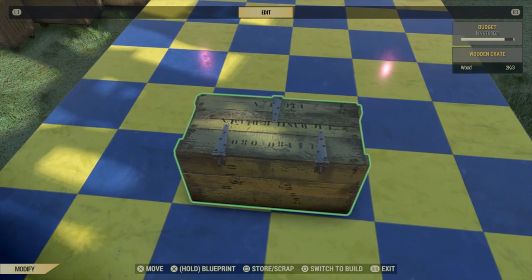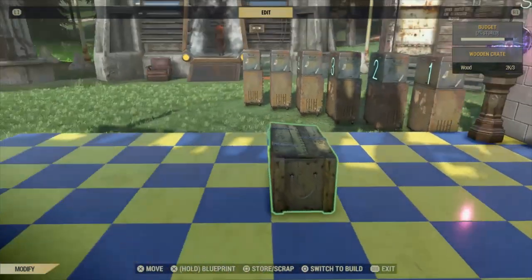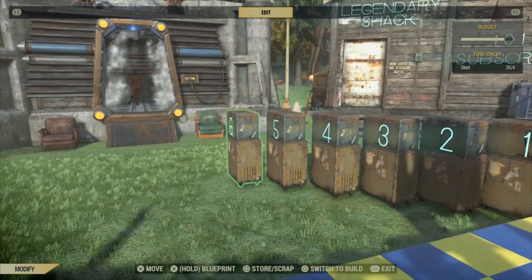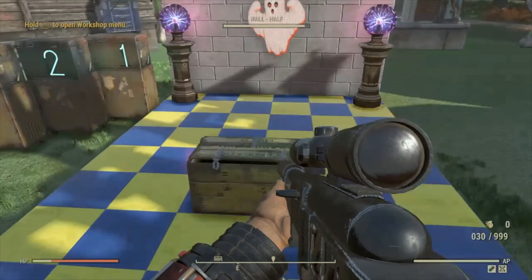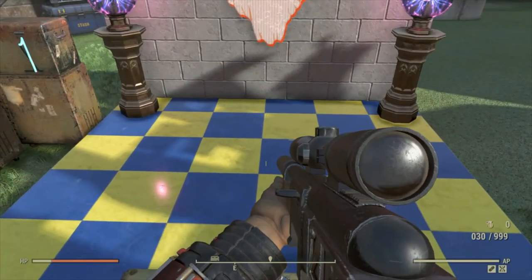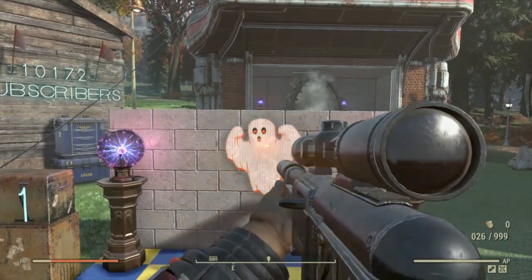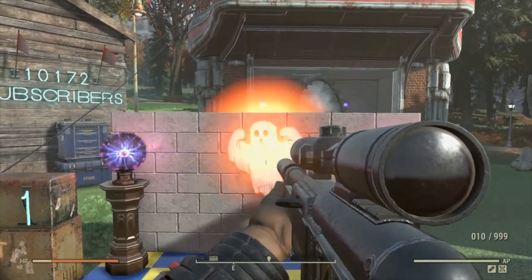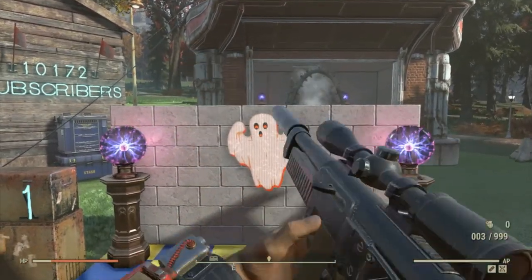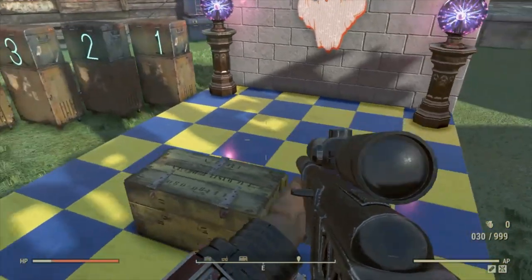We're taking it forward to line five — one step closer — to see if our character takes any damage. Yet again, no damage at line five. Good few shots there, nothing's happening.